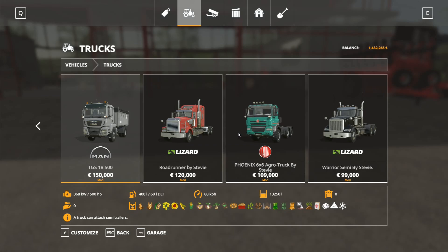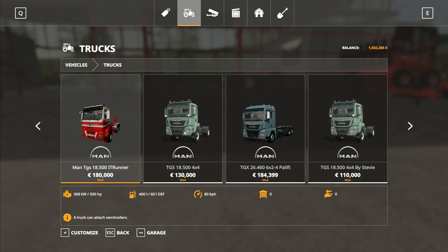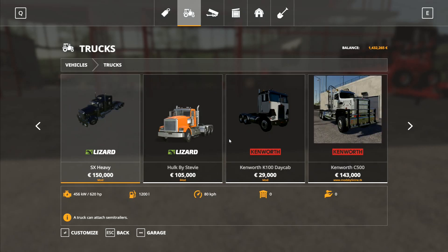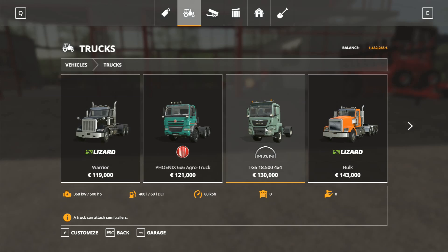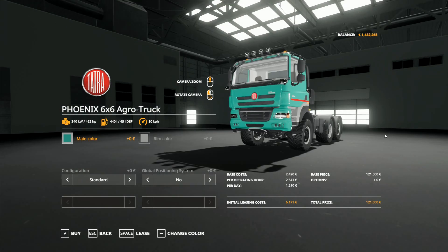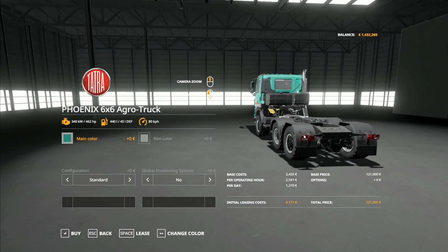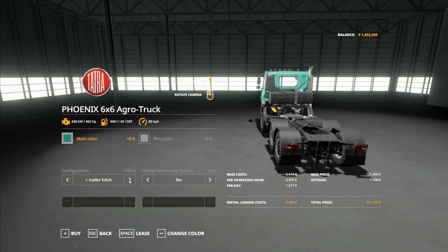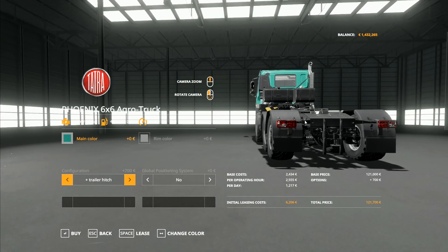MAN is quite a common truck in this country, and also in central Europe. You've got MAN, Volvo, Scania — those are the big names. Personally, I love this truck because of all the attachments on the back. We don't want a GPS on that, and there's the trailer hitch on the back right there.